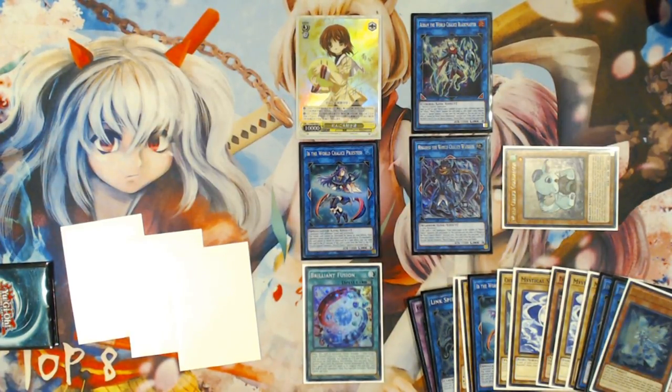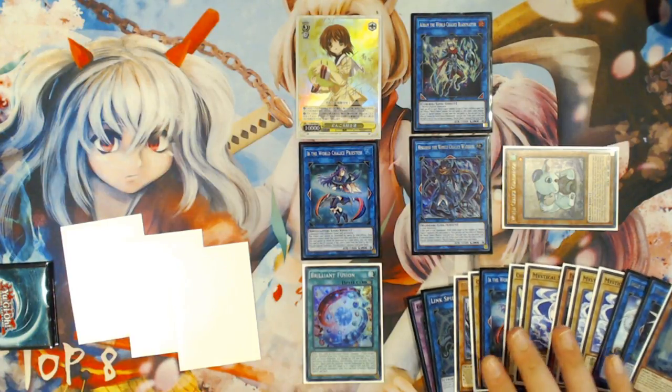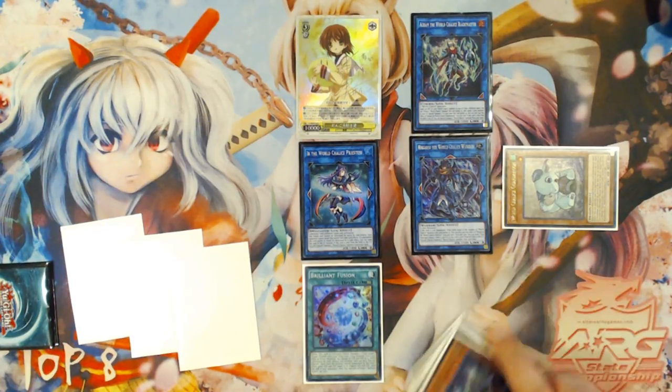These were the two combo sequences I wanted to show you because I saw people all over Dueling Book this weekend just not really making headway with it. I had people talking to me about World Chalice and they were like, 'Come watch my games,' so I did. I would ask them what was in their hand and they'd say they opened Brilliant Fusion, World Legacy World Chalice, and that they bricked — they didn't open GoFu, Rescue Rabbit, Venus, or Transmodify. And I was like, 'Do you have a monster in your hand that could be Normal Summoned?' And they said yeah. I was like, 'Well, you could have done this play.' And they were like, 'Oh, that's cool as fuck.'